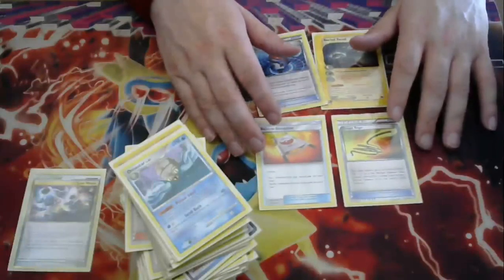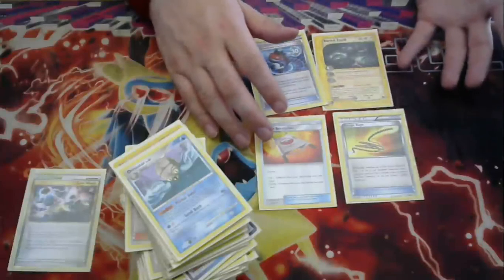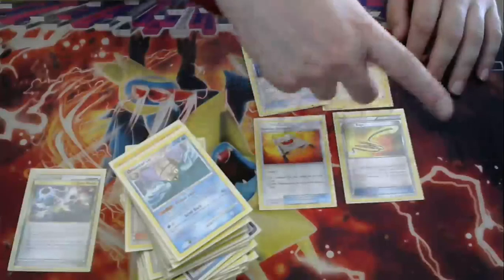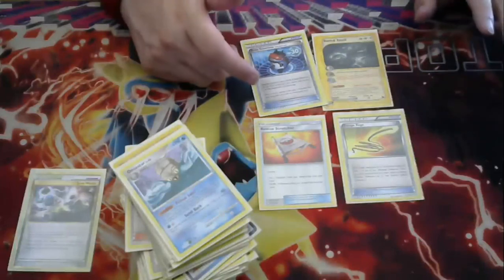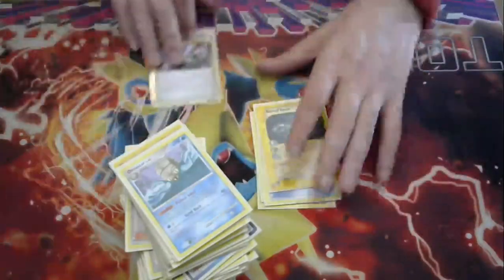I don't know which Haunter you would play, but there's probably another good one that does some cool effect. The Haunter from Breakthrough is probably good because when you evolve, you confuse them — so it's extra stalling if they don't have a way to get out of that confusion. Hope you guys enjoyed the video. Maybe I'll do another one before the day ends, but who knows. That's Lost World — hope you enjoyed.